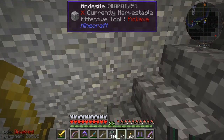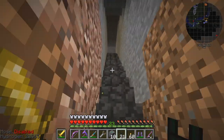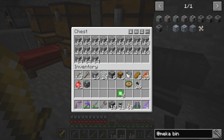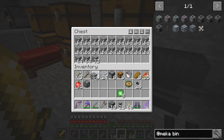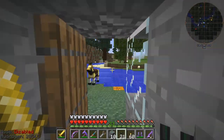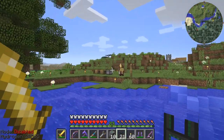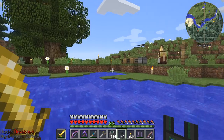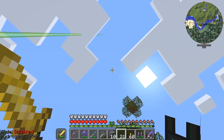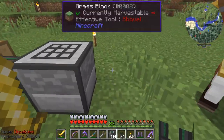Cobblestone — good. In fact let's make sure we've got enough cobblestone, because that was basically a stack we needed for the other machine. Let's go outside. Still daytime I think — early afternoon.